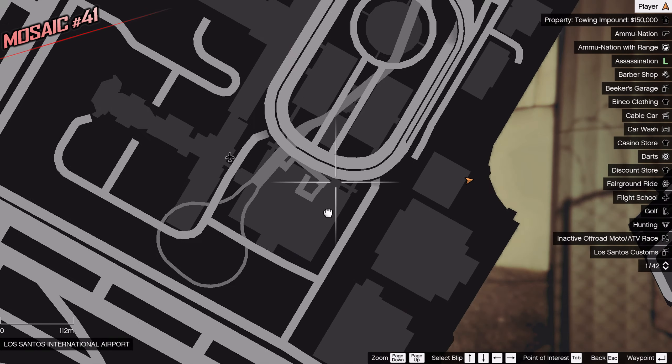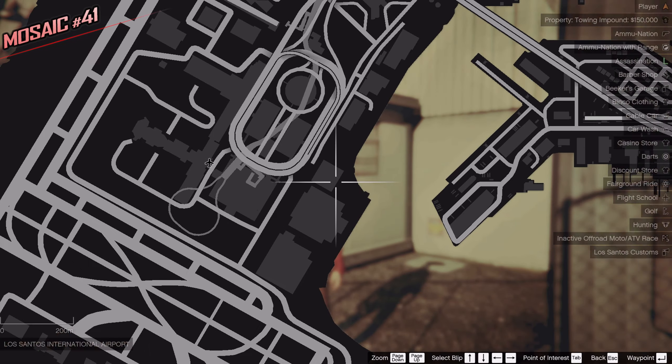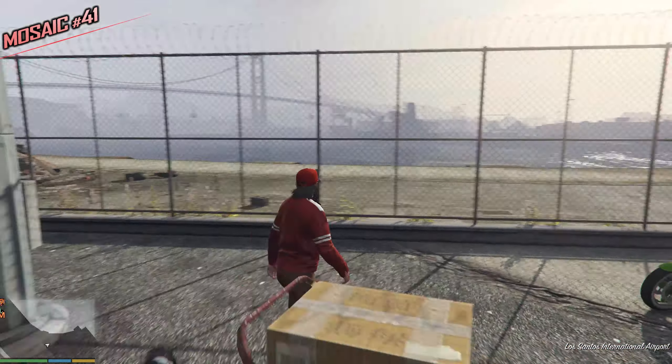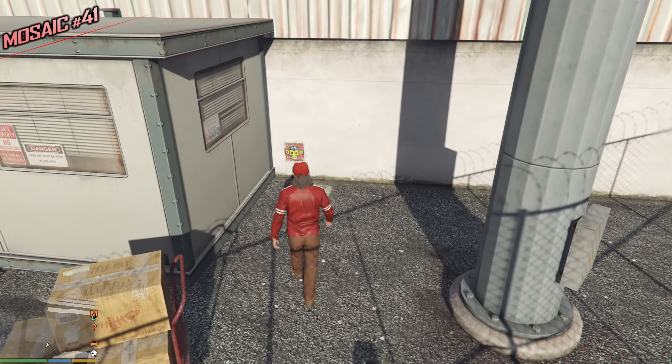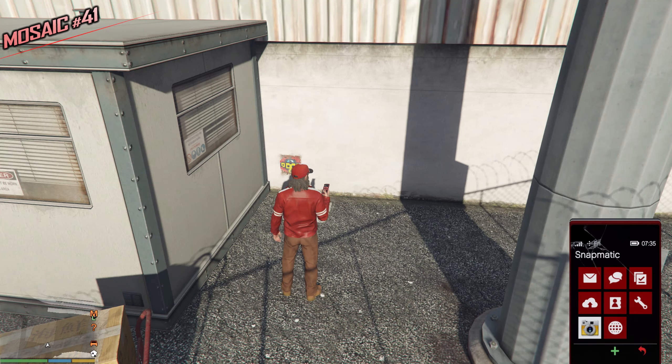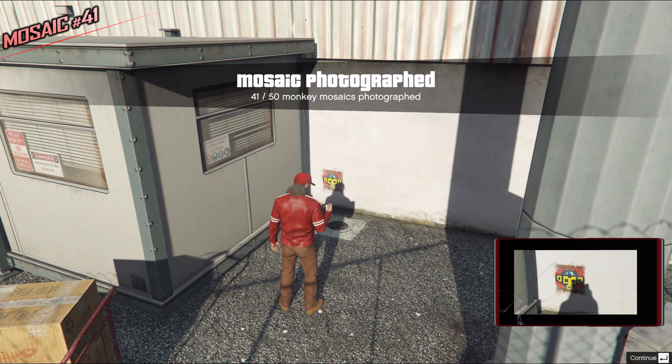I am at the airport — this is Flight School. On the right side of Flight School, pretty close to it, you can find this building. This is a fenced-off area — you have to go through the gate. The Monkey Mosaic is on the side of this small booth. Let's take a picture — just like this. 41.